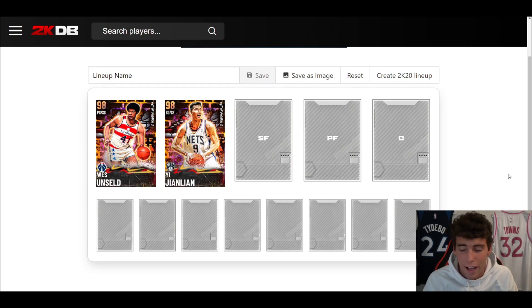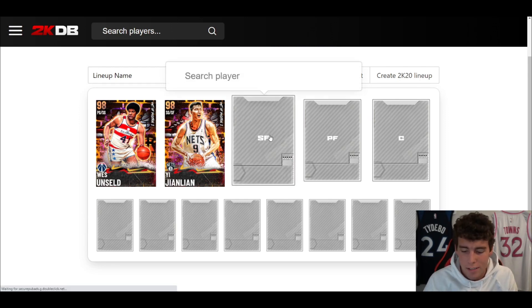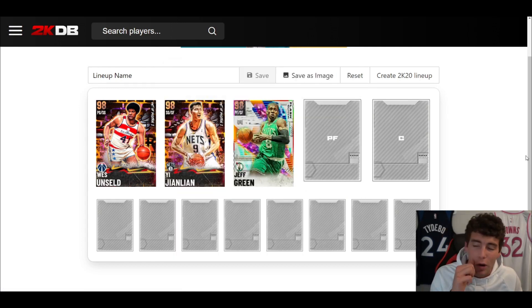At small forward, Jeff Green is 9,000 MT, and for that price he is absolutely incredible. I even ran Jeff Green in some competitive wagers. He can compete defensively and gets good animations offensively. He's similar to a James Worthy type player — solid release, good defensive and offensive animations. He's basically another version of James Worthy at 9,000 MT.